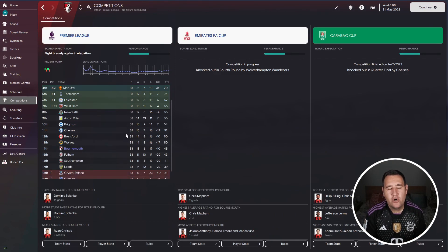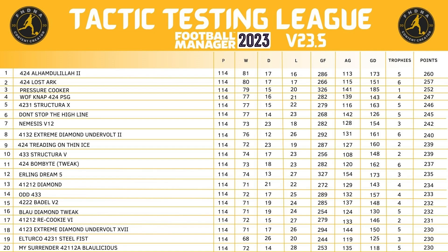14th place with Bournemouth is actually not bad at all - I've seen a lot worse. Adding up the points for the fun testing league table: 424 ICR2 doesn't make it into the top 20, but it did very well - won 164, drew 17, lost 33, goals for 264, goals against 155, goal difference of 109, won five trophies, and finished on 209 points. Anything over 190 is a very good points tally, and 209 is very good indeed.